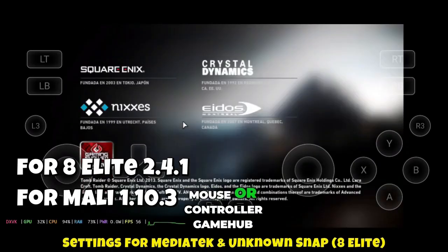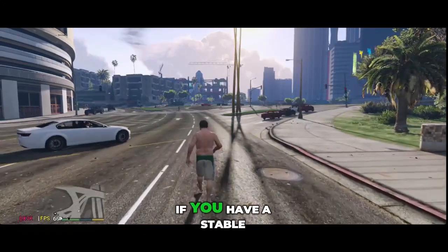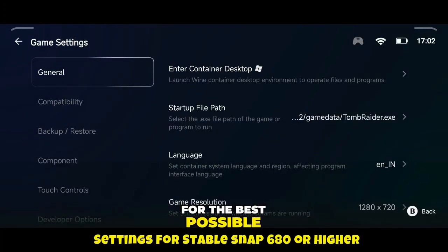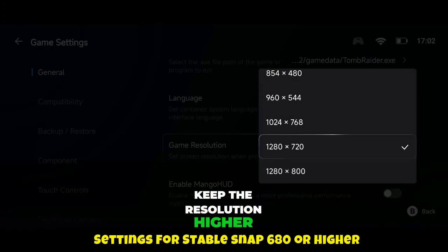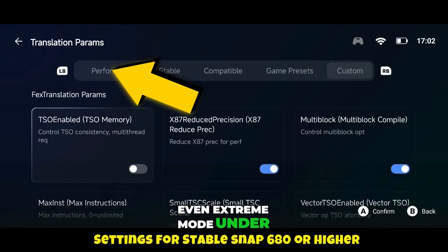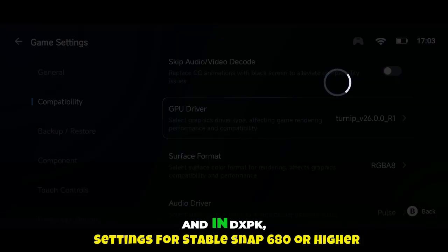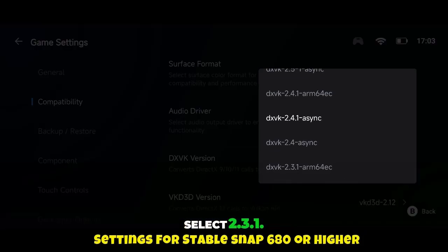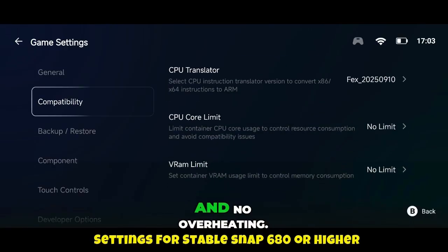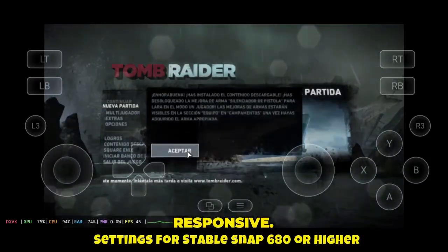Connect your keyboard, mouse, or controller — GameHub supports all types, and you're ready to play. Now, if you have a stable Snapdragon CPU from the main lineup, you can push the settings for the best possible performance. Keep the resolution higher if your device can handle it. Select Performance Mode or even Extreme Mode under Translation Prooms, use the latest Turnip Driver 25.x.x, and in DXVK, select 2.3.1. Launch your game and enjoy ultra-smooth FPS, minimal battery consumption, and no overheating. With these optimized settings, even the heaviest games feel lightweight and responsive.